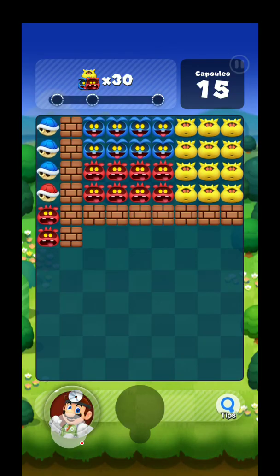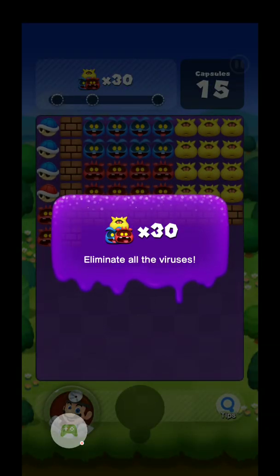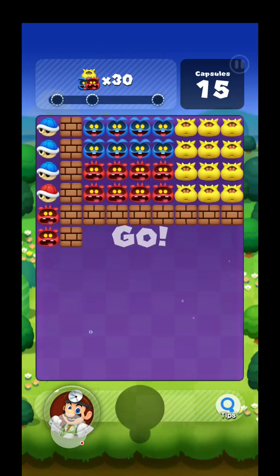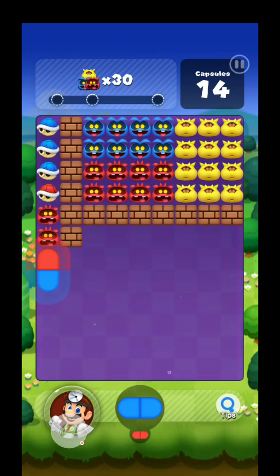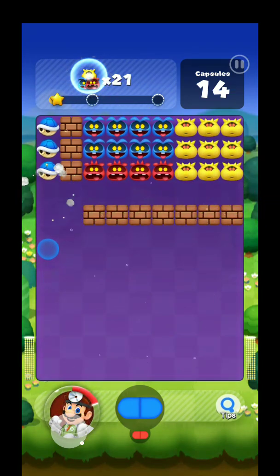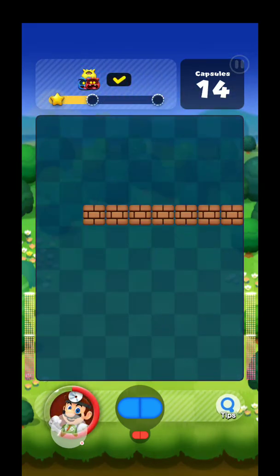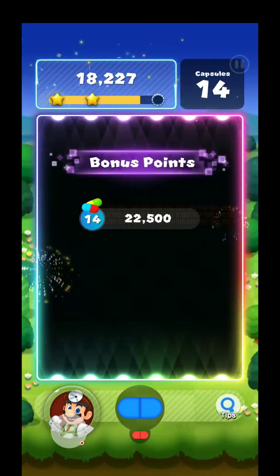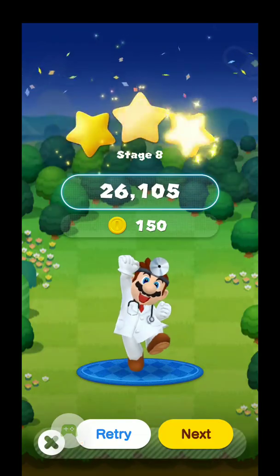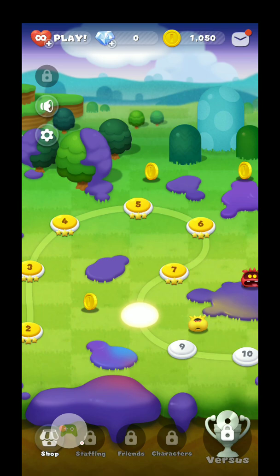All right, a new mechanic is introduced in this level — it's about the shells. Essentially you just match the colors just like normal, and once you do, the shell kind of fires off and goes and clears the horizontal line. Pretty easy, nothing crazy here — just a match puzzle with a twist. A distinctly Nintendo twist, which more games could use.